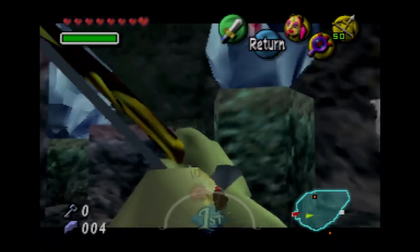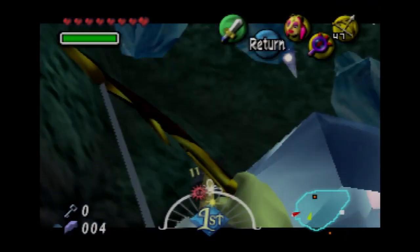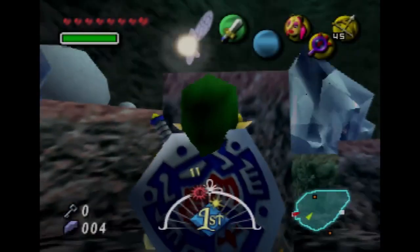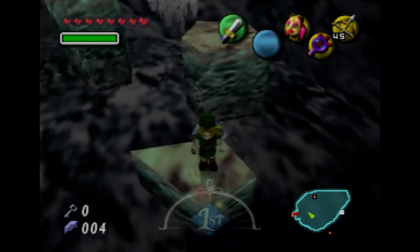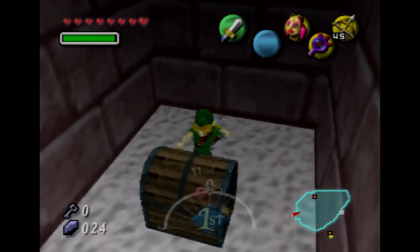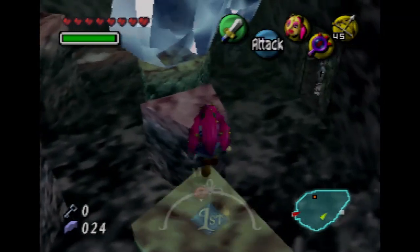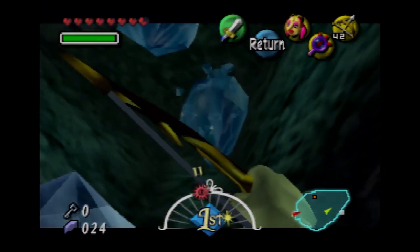We just need to get out the arrows and the Lens of Truth when there are icicles. These are basically the same way we got rid of those ice things to get to Mountain Village much earlier on. There's a stray fairy — we already have six stray fairies, we're already nearly halfway there.